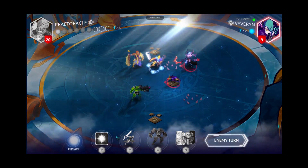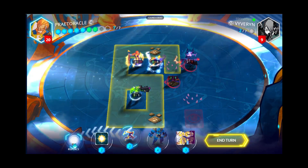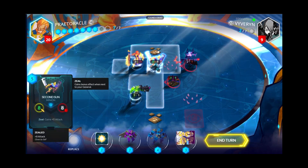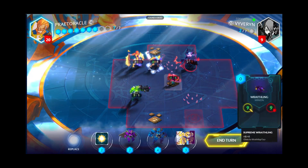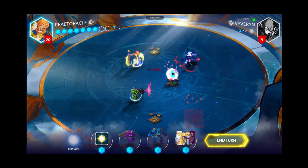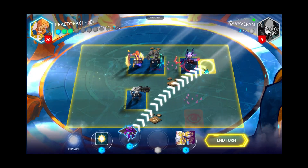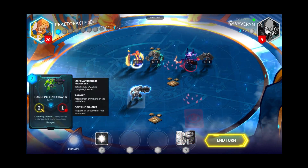The Wraithling gains 8 attack and 8 defense — that's a good card. There's the Wings of Mechazor. I think we'll just go ahead and take out that Wraithling. Actually, I could end it right now just by moving that guy up and hitting the general for 8, then hitting the general again with the Cannon of Mechazor. But like I said, we want to get Mechazor out, and I only need one more unit to do that.